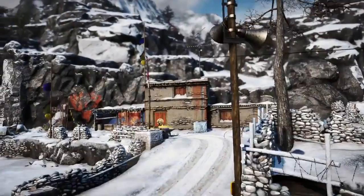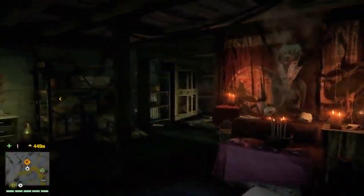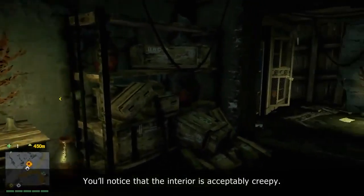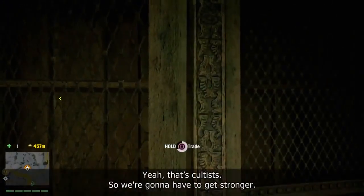We're not gonna let them. We are going to help ourselves out by fortifying our base and getting some sweet upgrades to our relay station. You'll notice that the interior is acceptably creepy — super crazy looking, actually. That's cultists. So we're gonna have to get stronger.